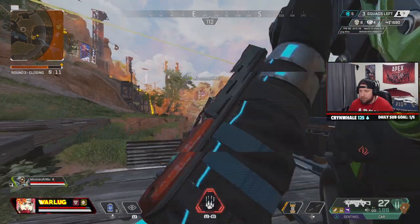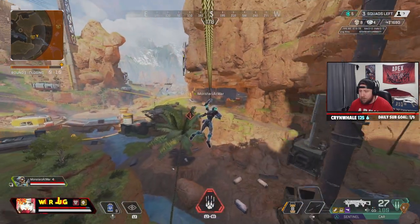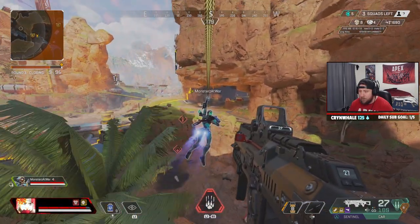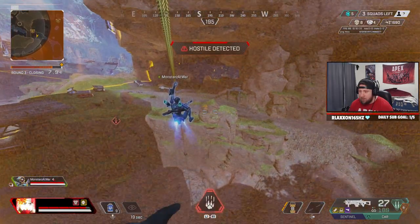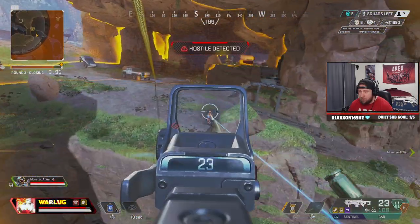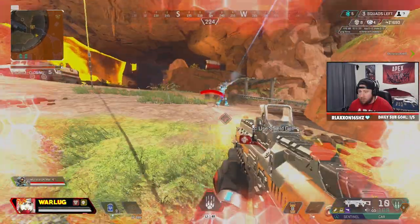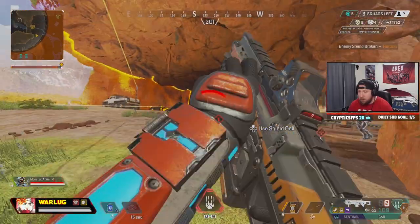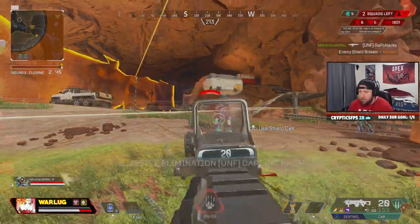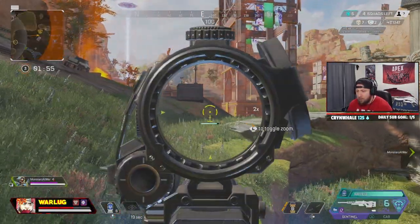Me and my teammate hop onto the zip line, double-pushing the Horizon since it's now a 2v1. I scan to get perfect information on her as my teammate hops to the right for a good flank. I push straight up the gut and challenge Horizon, getting some nice damage out of my hip fire with my CAR, and then we finish the fight with some good team shooting.